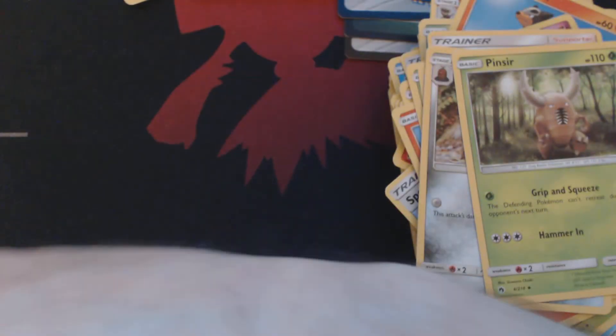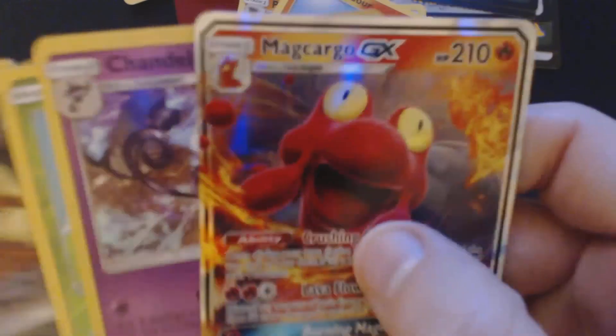So, to review what we ended up getting out of this set of nine booster packs: we got the Magcargo GX, we got the Chandelure Holographic, we got the Siggy GX Full Art, and we got the Septile GX.